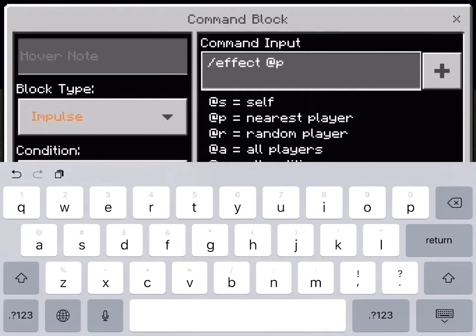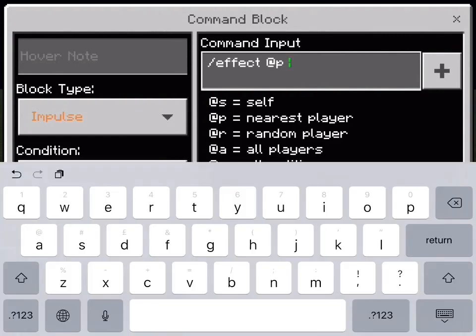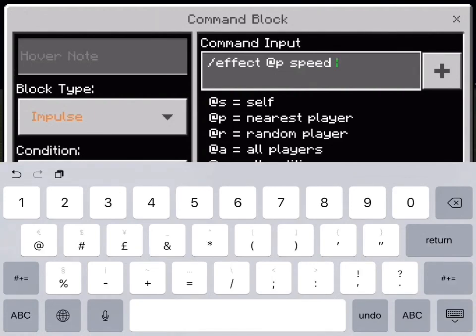This will direct to the nearest player. But you can change that to yourself, a random player, all players, or an entity which means animals, drops, or even you. Now all you have to do is pick your certain potion effect. I'll leave a link in the description which will direct you to a website with a list of all the potion effects in Minecraft. I'm going to use speed. After you've written the potion effect, you need to write how long you want to have that effect for. The max number is 6 nines — 999999 seconds. Now you have to think about how powerful you want this potion effect to be. The lowest is 1, which is really low.